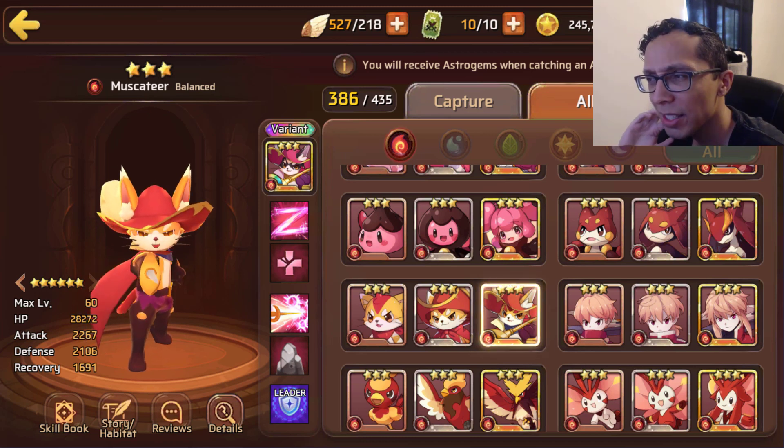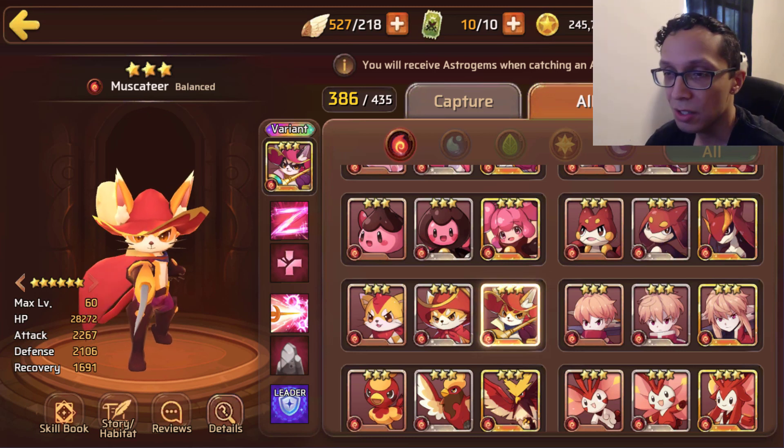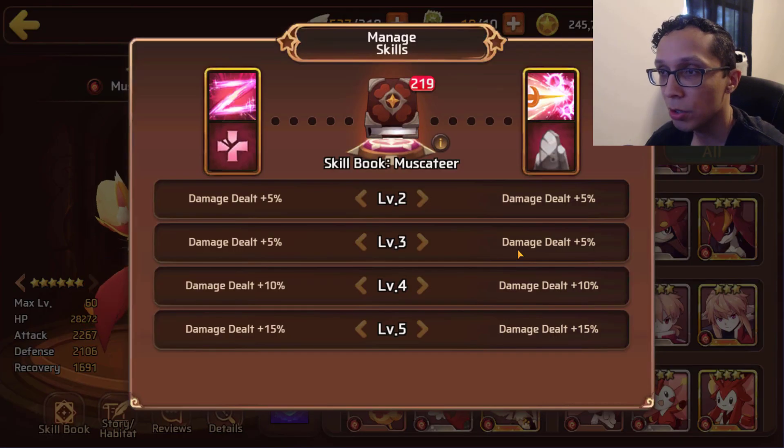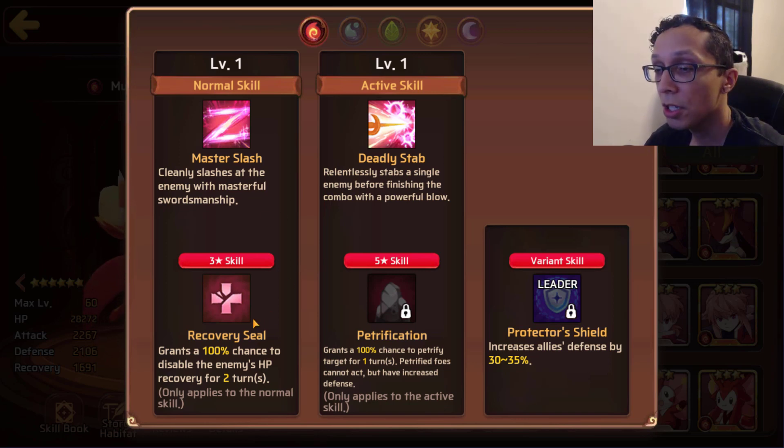I had to double-check his stars because I thought he might be a nat 4, but he's just a nat 3, so his stat distribution makes sense — nothing spectacular. He has Recovery Seal on his three-star skill and Petrification on his five-star. Recovery Seal is a 100% chance and disables the enemy's HP recovery for two turns, which can basically prevent them from healing.